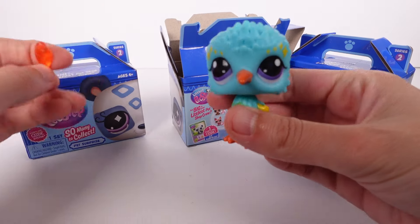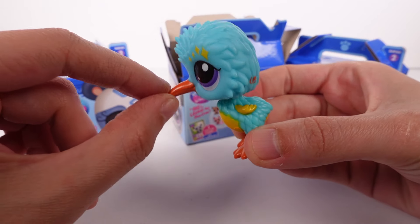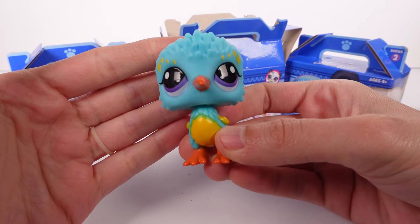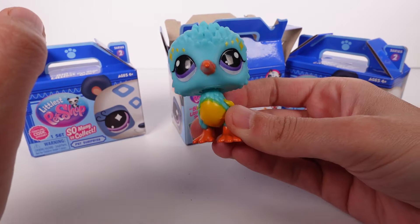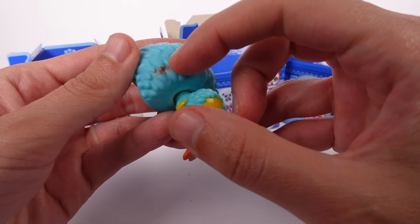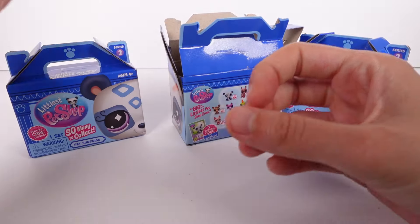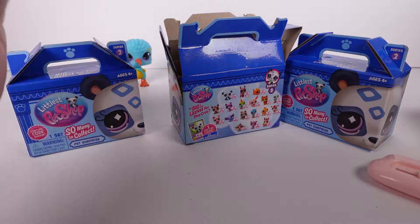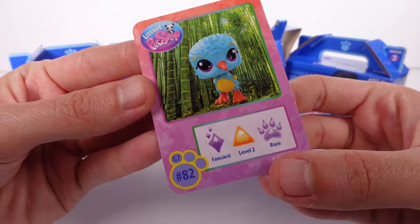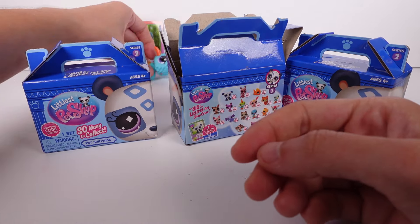Look how cute this baby is. It's like one of the seabirds — somebody let me know in the comments below what type of bird this is. The colors are throwing it off. The head bobble is great for this one. The LPS written there on the back, and all of the hair texture is so cute — this one's probably going to be my favorite. Here is the card: we've got number 82 of Gen 7. This is a rare level two fanciest. Nice, that's so cool.